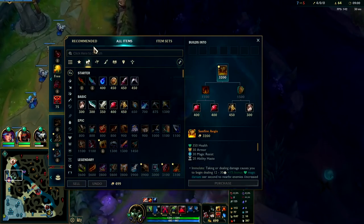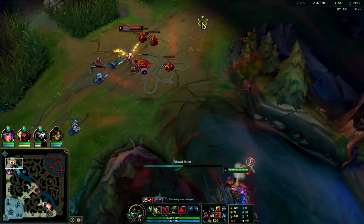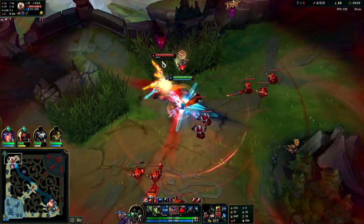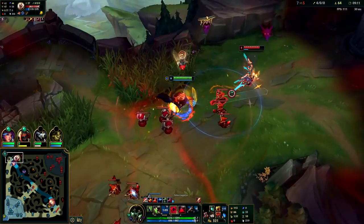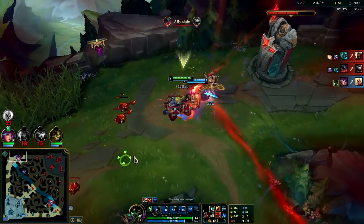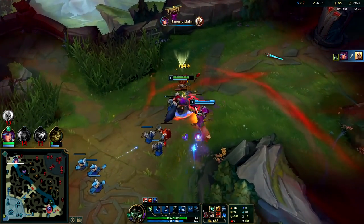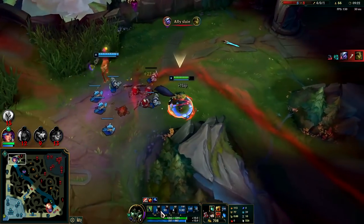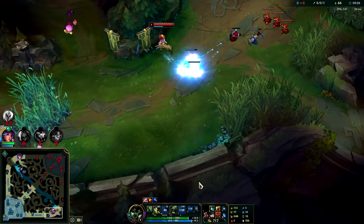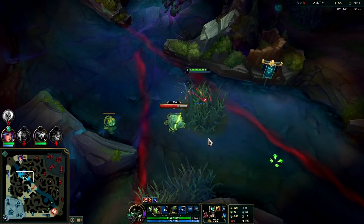Some basic Warwick itemization. We're not necessarily behind her but we have a lot of space to chase her, so we're going to dive from bush where she can't see us. We already got her Flash — she's dead. We Q through the minion and hold it down to swing through the other side to get to her. Since she flashed away early, I didn't have time to Q attach before she flashed. The enemies are all kind of grouping up bot side — they're missing on the map and my teammates are dead.